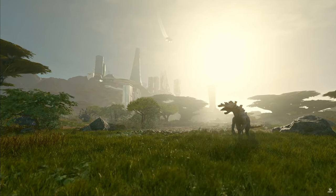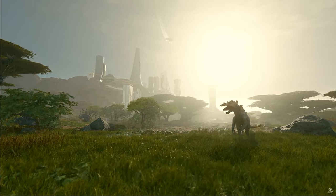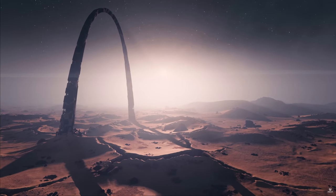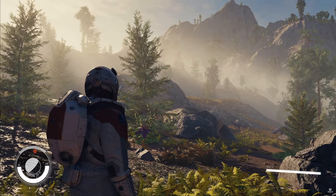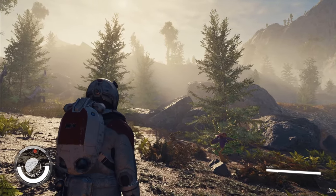We then cut to different planet shots. One shot shows a very odd creature next to a bustling city as a spacecraft lands. We then see a massive archway structure that mirrors our earthly St. Louis monument. This could mean that Earth is now barren. We then see the player back on Parima 4C, which has a radiation environmental hazard. We see a few creatures minding their own business.